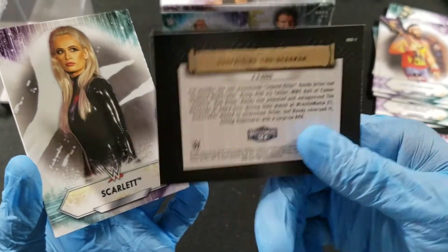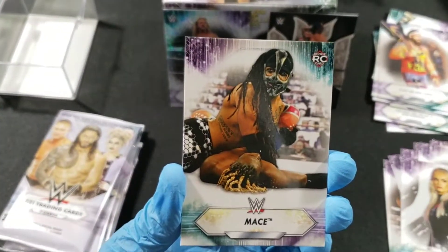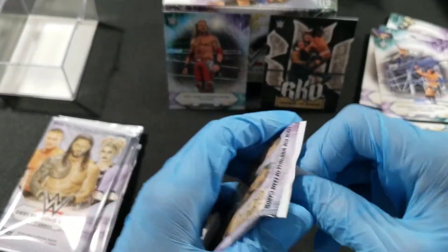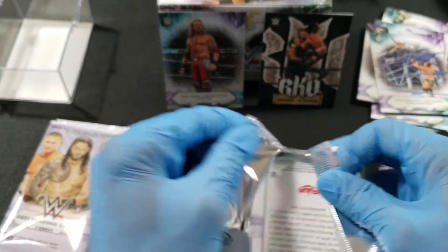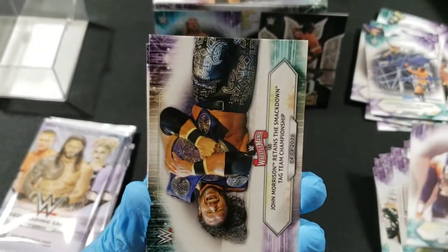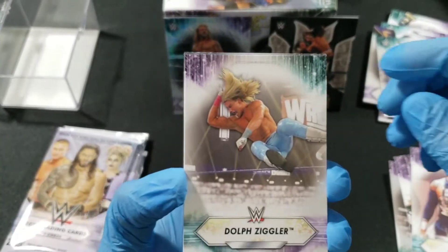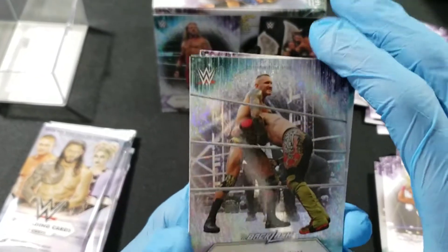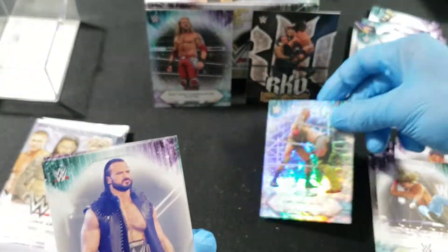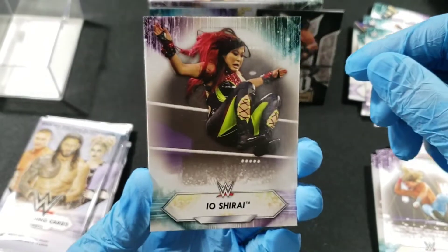We got the RKO insert — surprising the Deadman, look at this, it's a nice one! WrestleMania 21. And Scarlet, and a rookie — Mace. Sami Zayne. I don't mind this set at all, maybe I'll do a hobby box next. Got a Uso, John Morrison, looks like Shinsuke in that pic, Dolph Ziggler, another sparkle card — Randy Orton defeating Edge at Backlash. Shows you the date at the bottom too. Drew McIntyre when he was champ, Io Shirai, Lashley attacks McIntyre.